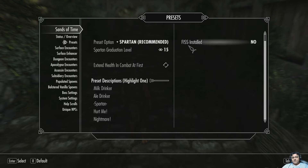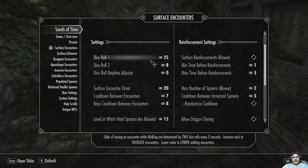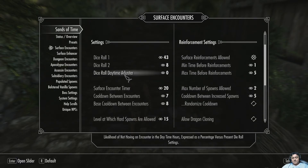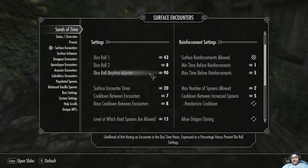Surface encounters — we can easily now set the odds. Look at this: dice roll daytime adjuster, something you don't even get access to within the book menu. This controls the likelihood of not having an encounter during daytime hours. So no matter what the odds are on top, you're 90% less likely to have an encounter in the daytime.